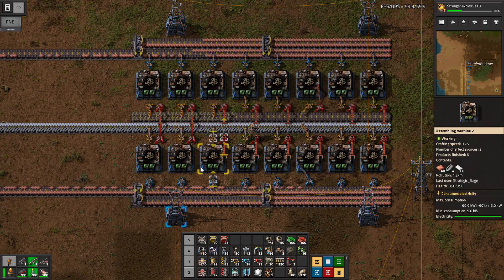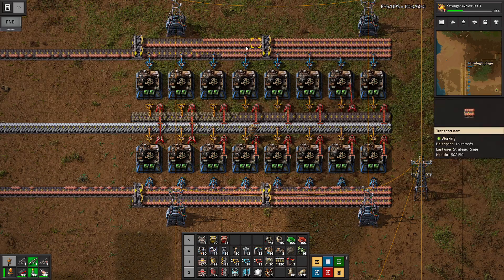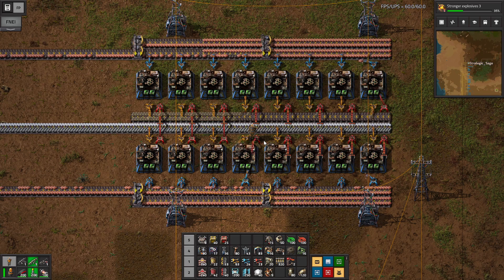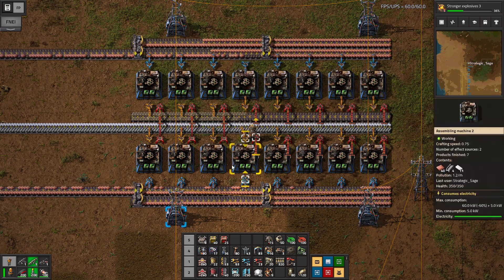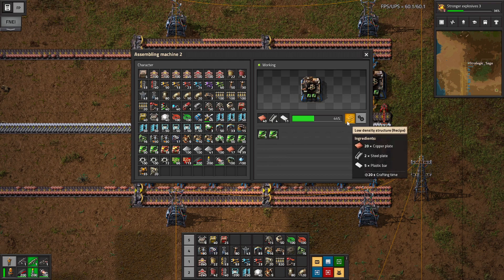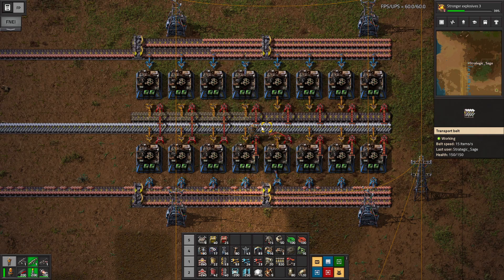Here's our second new production line: low-density structures. You can see immediately they look very similar to the processing units — two belts coming in on each side, with outgoing and incoming in the middle. These require twice as much crafting time, 20 seconds compared to 10 for the processing units, which is why I have twice as many assemblers working on it. I'm also going with efficiency modules here, because it's nowhere near as close a call as it is on the processing units. The recipe is 20 copper plates, 2 steel plates, and 5 plastic bars — so two full belts of copper to one half-belt of plastic, a 4-to-1 ratio, exactly what the recipe calls for, with steel taking the other line.